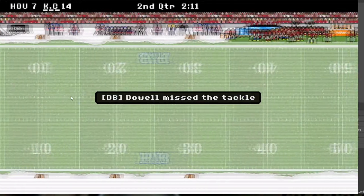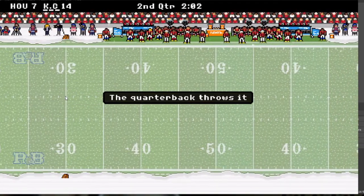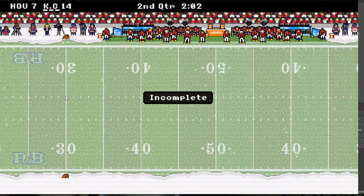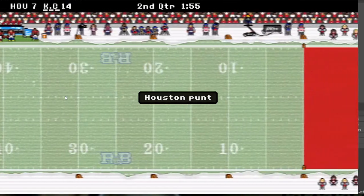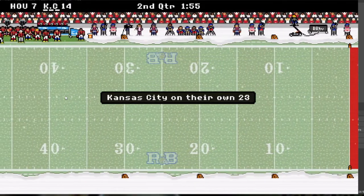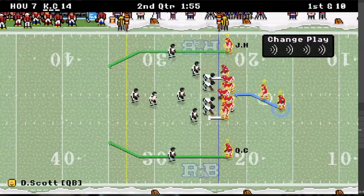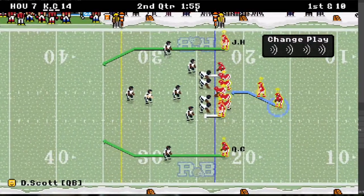Let's see what Houston does — probably score a touchdown. When you play in extreme mode, all the teams are five-star on offense and five-star on defense, so that's the hardest setting. Houston did not score — I've got a minute 55 left to go in the first half.